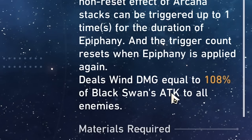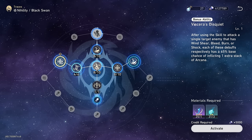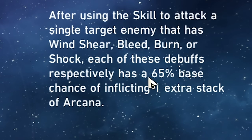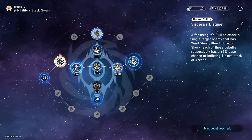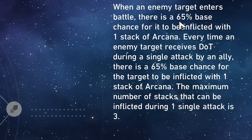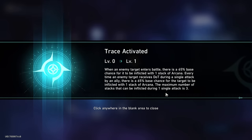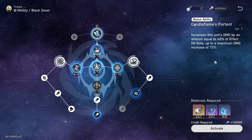Her ultimate deals initial damage as well — 108% of her attack to all enemies. Taking a look at her bonus abilities, the first one also takes advantage from the Epiphany state where they're considered simultaneously inflicted with all those statuses. Each of those statuses has a 65% base chance of inflicting an extra stack of Arcana, so this will help stack quite a bit faster. The second bonus ability: just by an enemy entering battle, there's a 65% chance for it to be inflicted with Arcana, and every time an enemy target receives DOT during a single attack by an ally, there's another 65% chance. Her final bonus ability is a damage buff for herself based on her effect hit rate — you'd need 120% effect hit rate to max it out.